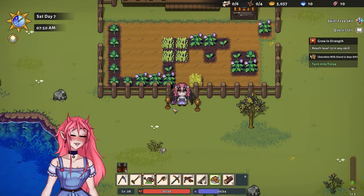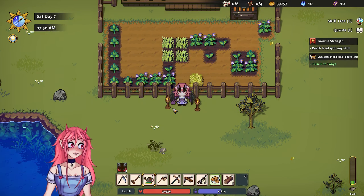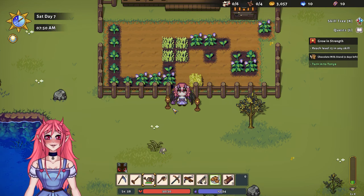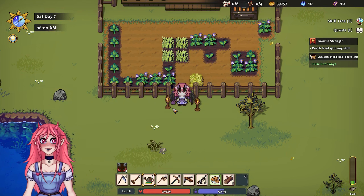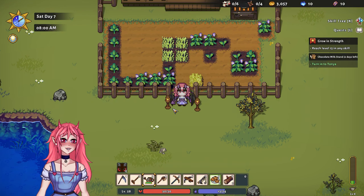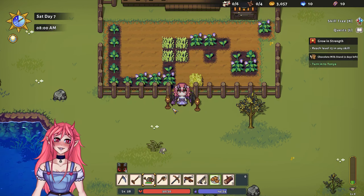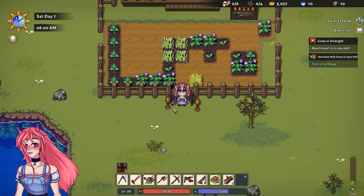With that, I'm gonna end this episode here. I'm glad we got to get back into Sun Haven — I'll have to do more of this because it really is a nice, pretty, and chill game. I highly recommend it, you can get it on Steam in Early Access right now so go check it out. Make sure you drink lots of water, unclench your jaw, and I will see you guys next time — be well!